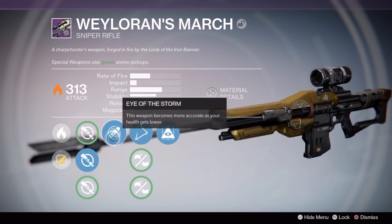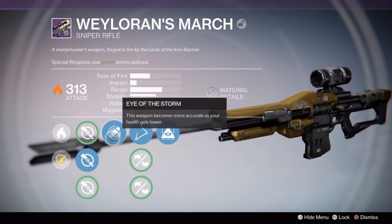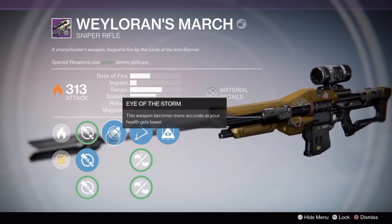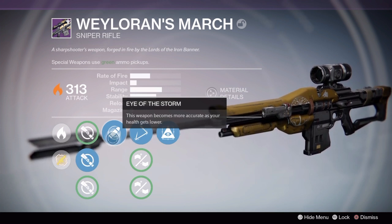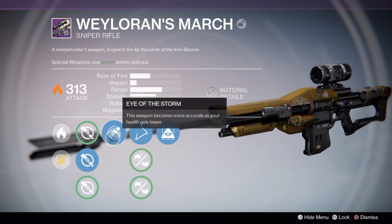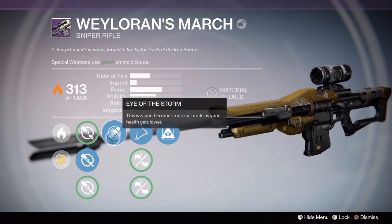The Short Gaze, Hidden Hand, and Eye of the Storm all work together to make this a more accurate sniper rifle. Unfortunately, Eye of the Storm isn't the best perk for a sniper rifle — it's great on a fusion rifle because you'll take a few shots before firing, so Eye of the Storm kicks in and makes that shot more accurate. On a sniper rifle you want full health for that first headshot. We could have had Army of One or Grenadier, which would have kicked in more often.